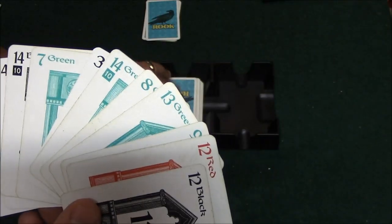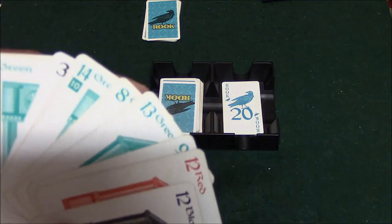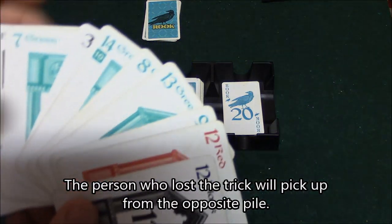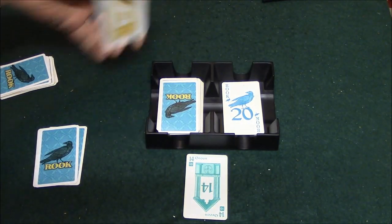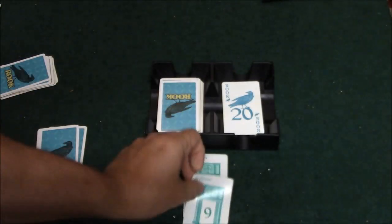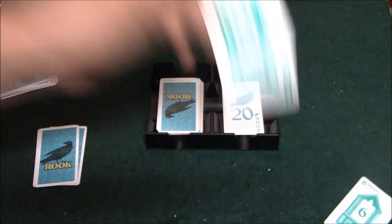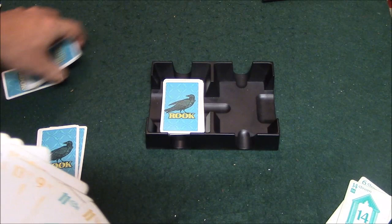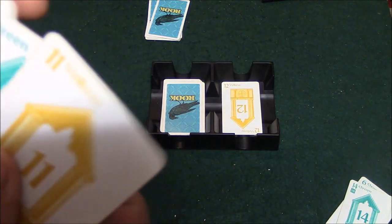Now we start playing. One card is placed face up, and whoever wins the trick chooses to pick up that card or the next one revealed. I play the green 14 — a great card. My opponent has green and plays his card, so I take the trick and win 10 points toward my goal of 80. I pick up the Rook card, my opponent picks up the other, and then a new card is flipped for the next round.